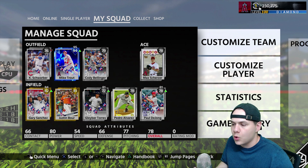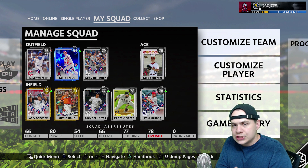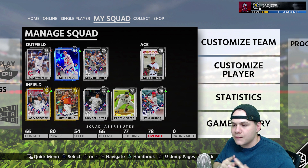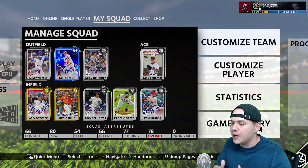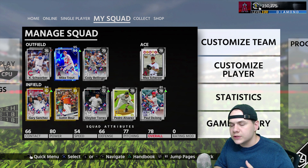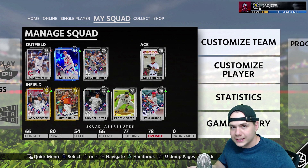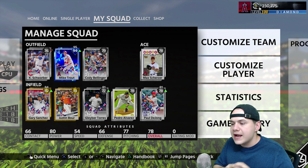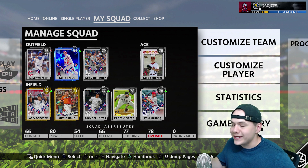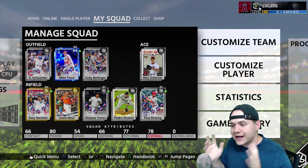Overall the team looks pretty good — we have really solid hitters and the pitching is starting to get better as we get into the golds. One thing I want to mention: I'm going to keep the theme going that every time we rank up a full tier, we increase the runs per game needed for an upgrade. We started needing five or more runs, then six or more when we moved to bronzes. Now that the entire team is silver with some golds, we need seven or more runs in a game to warrant an upgrade.